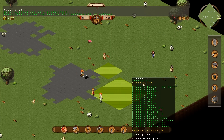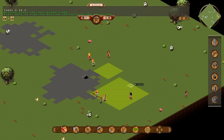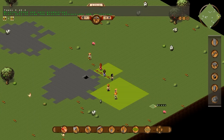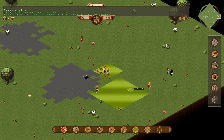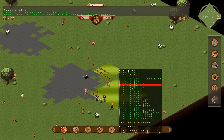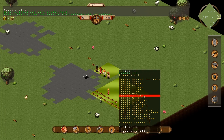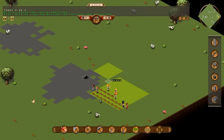I want this one to be just for the wood alone. So I will right-click it, disable all, and then right-click again and enable wood. Now my citizens will only place wood in this pile. This pile I want to be just for stone. So I'll disable all, and then choose stone. Now my citizens will move it across.